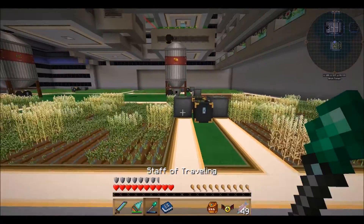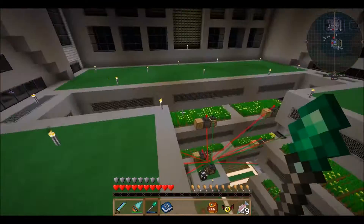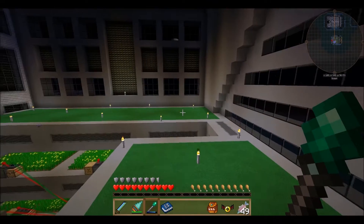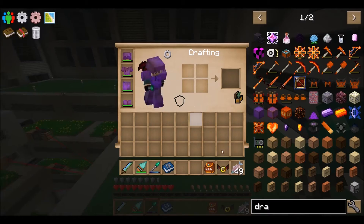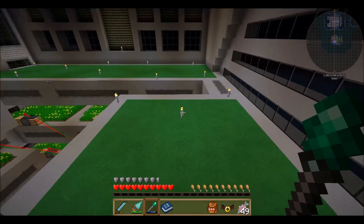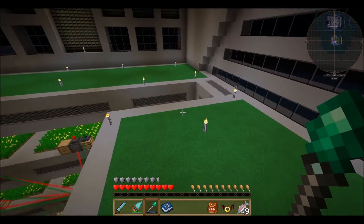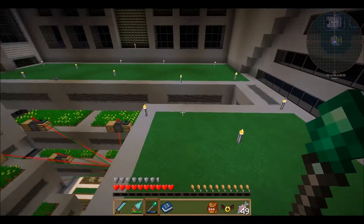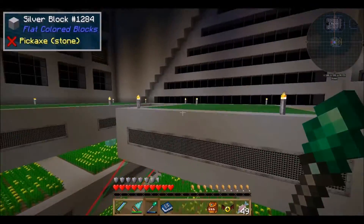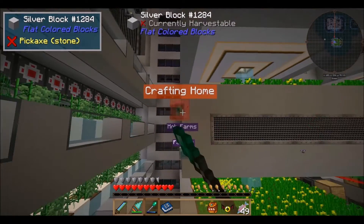What I want to do today is set up a tree farm in this area. I've thought of a few different ways to do it - I could use the Android system which is a tried and true method, or I could do an Actually Additions method which I think would be more fun because I've never done it before. I could do a Botania setup but I've done that before, so Actually Additions sounds like a really fun plan.